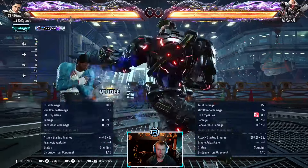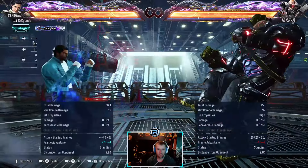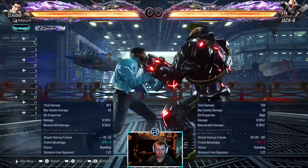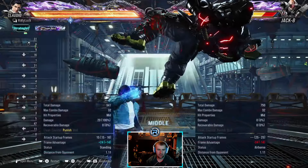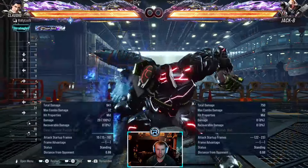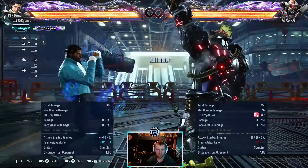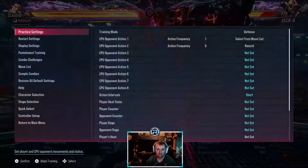If you do it quick it comes out quicker but it's still punishable. Forward-one-one is a 14-frame punish from Jack — it's mid-high. After forward-one, there's only ever a high follow-up, so the second hit of this string is a high. It's minus 12, but you just want to duck the second hit and launch.